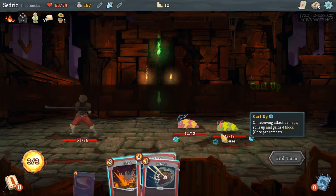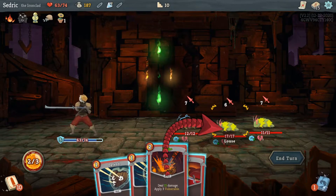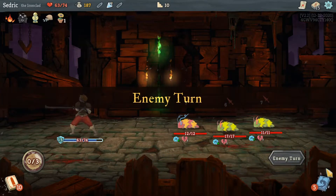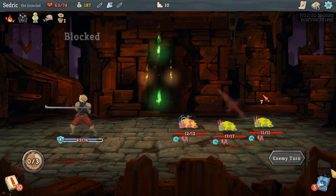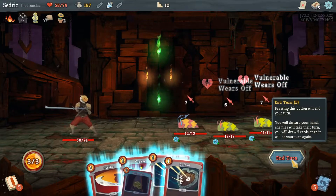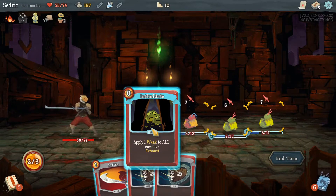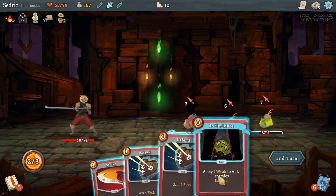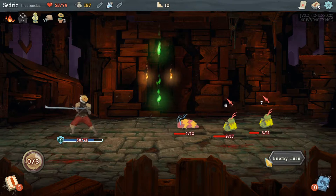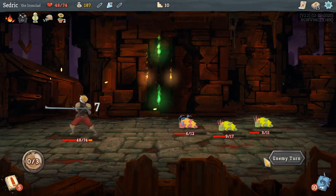Curl up curl up curl up. We're gonna upgrade Bash and Bash — actually we're gonna block and block because that is a lot of damage. Gives me two left, I take five. They're attacking again — we're gonna Cleave. Oh, I should have done this — I'm an idiot. We're gonna block, block, and end turn.